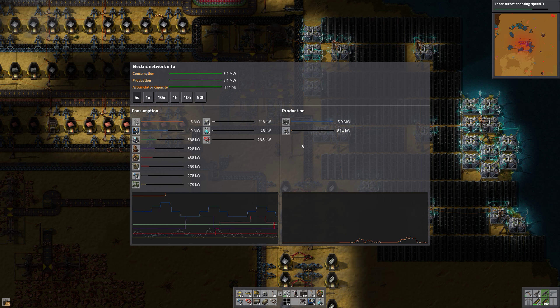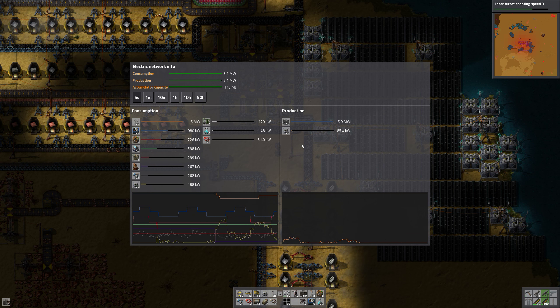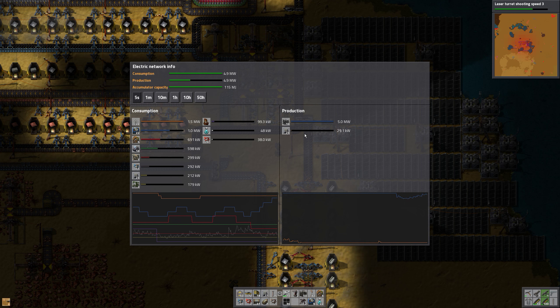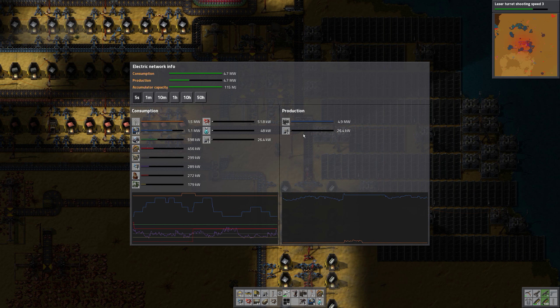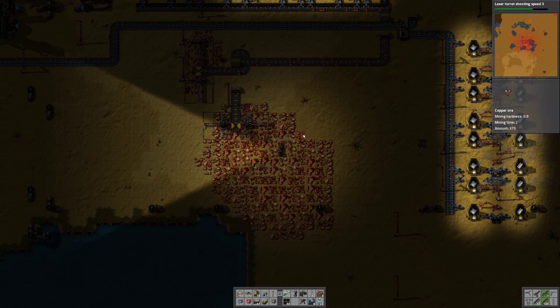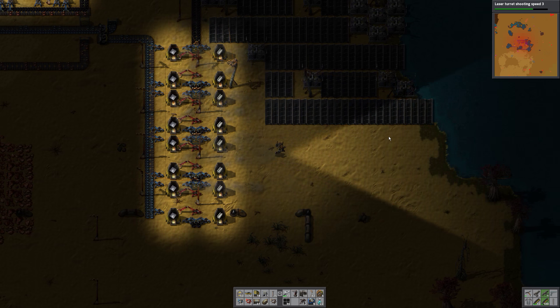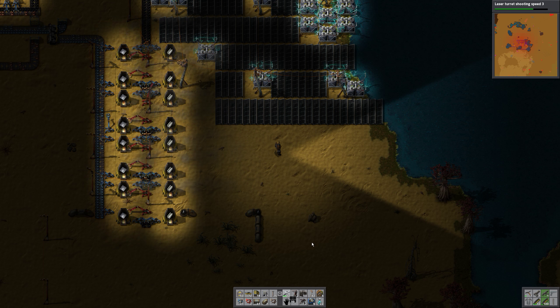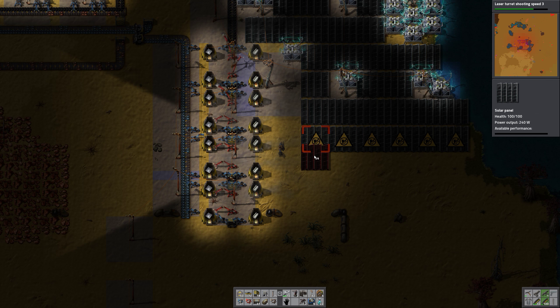It's almost exactly what the grid can handle, and the accumulators are being used. I don't understand what's happening — it goes up and down like that, because it didn't seem that there was a biter attack. Anyway, let's place down a few more solar panels.